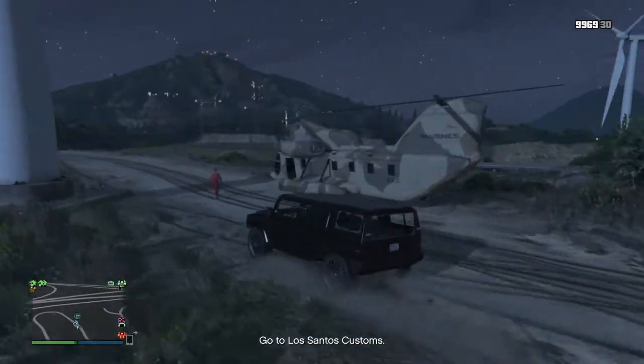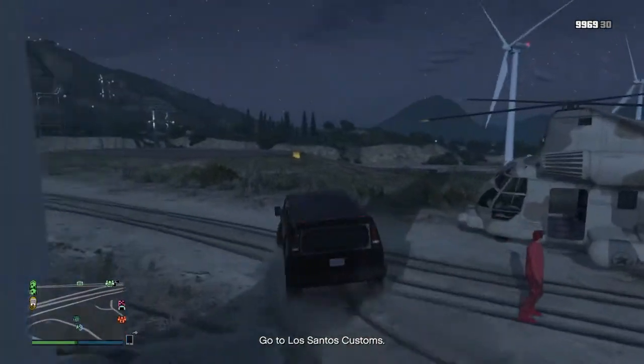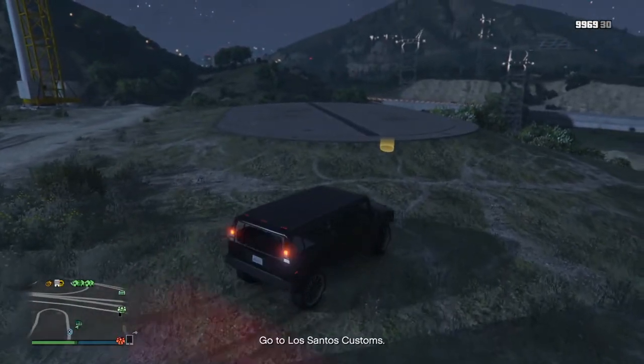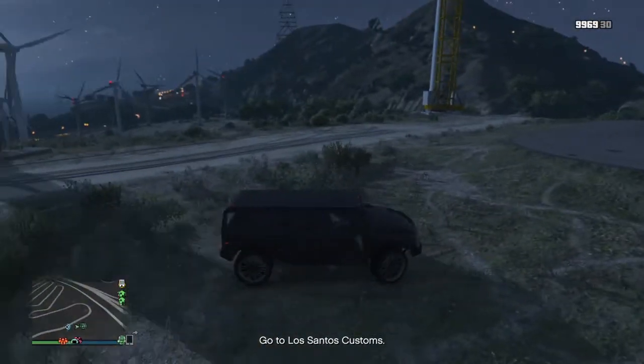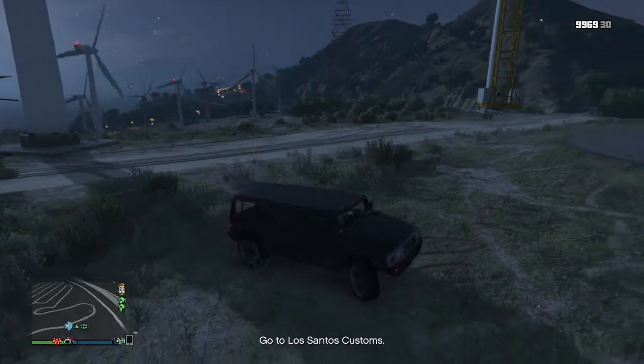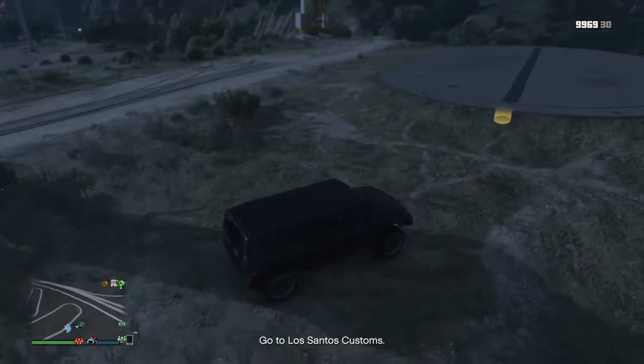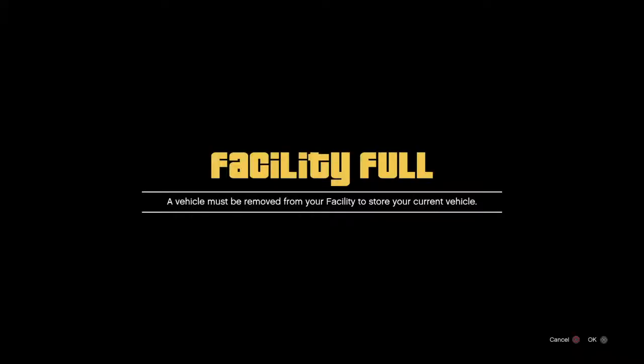To start this glitch off, you're going to want to have a street vehicle. It can't be a high-end one or anything, just something like what I'm driving that you can take into your facility. Your facility's going to need to be full, and you're going to have your friend in the Cargo Bob. Once you get this black screen that says it's full, you're going to have him pick you up and drive you away. When he drives you away far enough, the facility full message will go away, so just don't press anything yet. Just wait for him to drive you away.